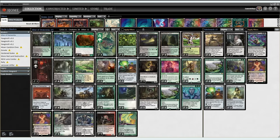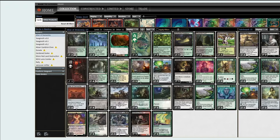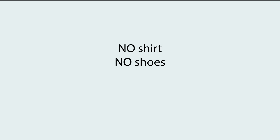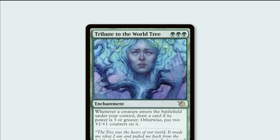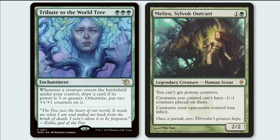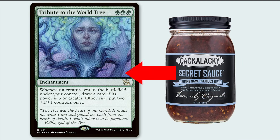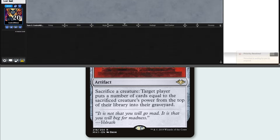If it's Kitchen Finks, we mill and gain infinite life. Murderous Redcap gives infinite damage, and they have no library — how embarrassing. Now let's say we can't get Melira into play. No problem, because we have a backup plan: Tribute to the World Tree, which fills the same role as Melira and is the secret MVP of today's deck list. So I ask, can we make the altar work in Modern once again? We're about to find out.